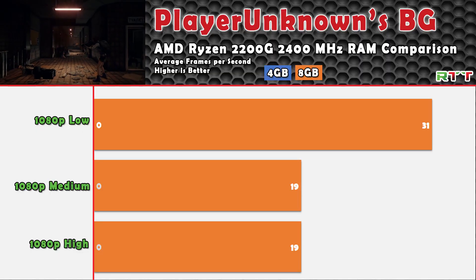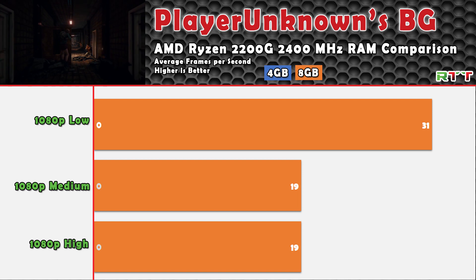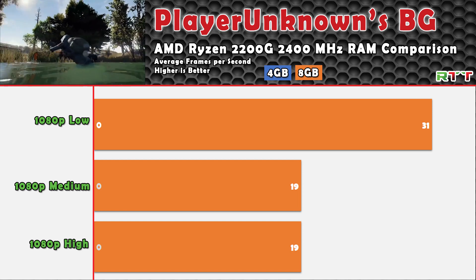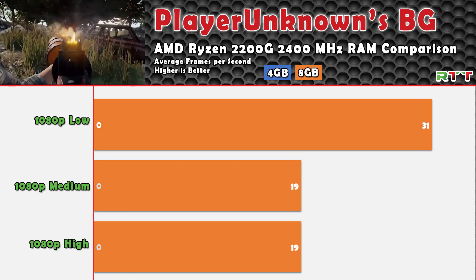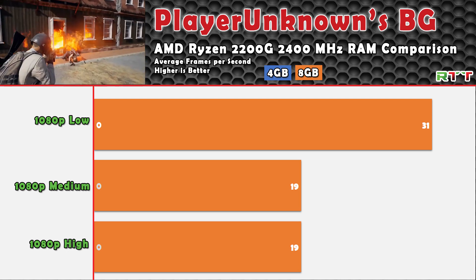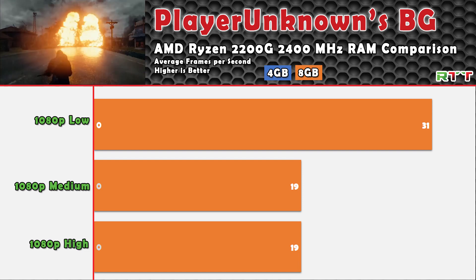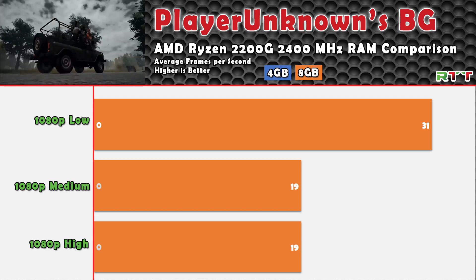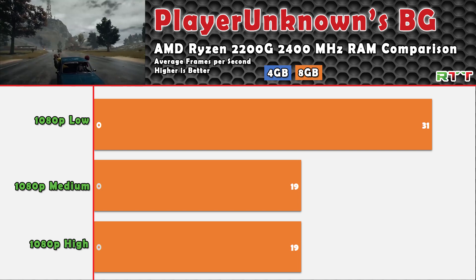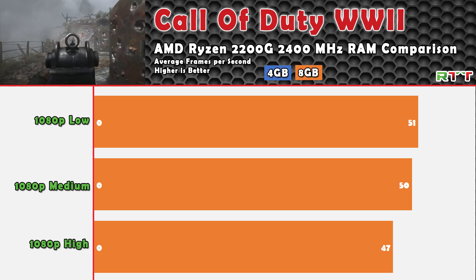The first game is PlayerUnknown's Battlegrounds. I was able to get the game to launch this time when I put in another stick of DDR4 RAM, however the frame rates still weren't the greatest. On low settings is really the only setting I'd consider playable. There was a lot of stuttering — you couldn't be competitive by any means, but if you're just looking to launch the game and mess around a little, this APU will get you up and running. You do need a minimum of 8GB of RAM to even get it to launch.